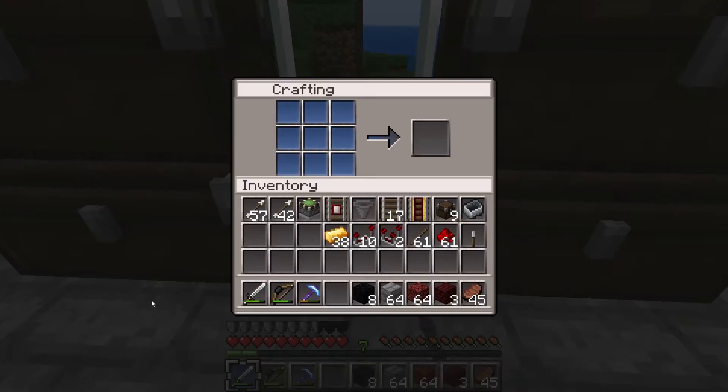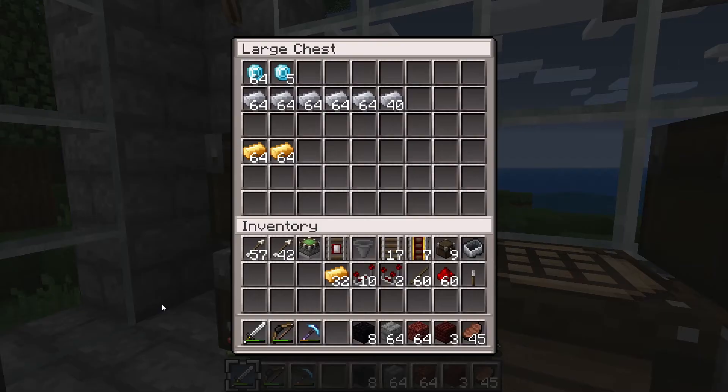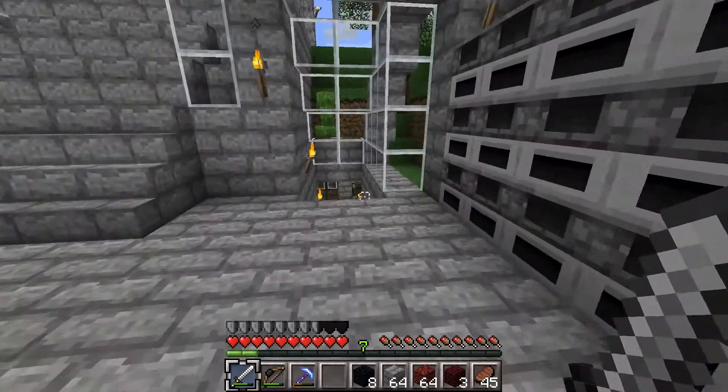We do not need iron. I was thinking we need another hopper, but we don't — we just need the one we have. That's right. We got six more powered rails. So let's stick that back and go into the nether.